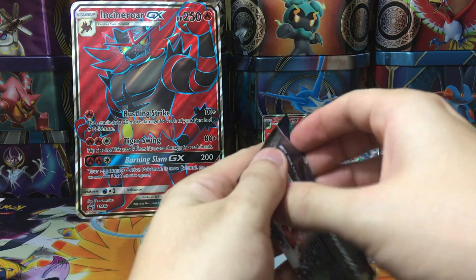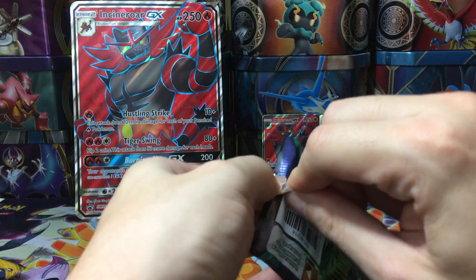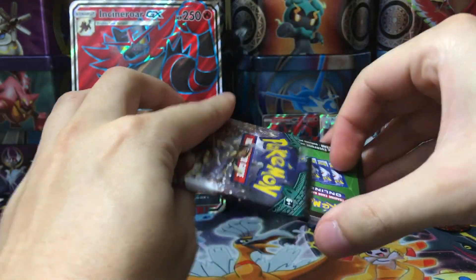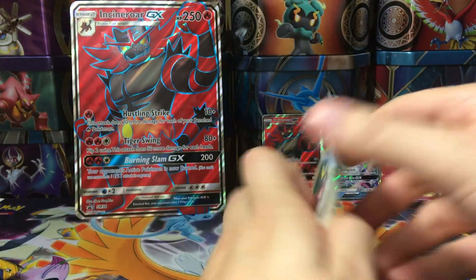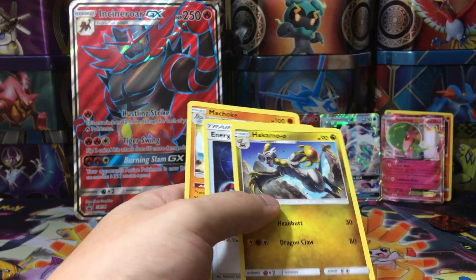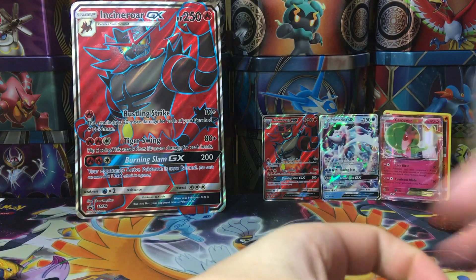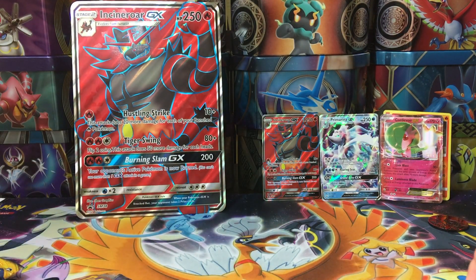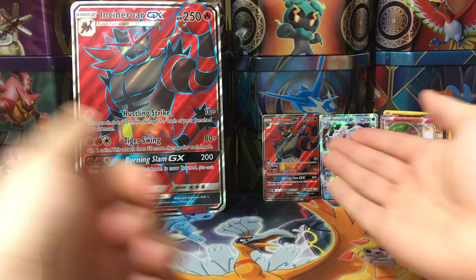Let's see if we can get some last-pack magic out of Guardians Rising. Can we do it? It's a green code, so what are we going to get? A Glaceon reverse. All right, well that's going to do it — that's the Incineroar GX premium collection box.